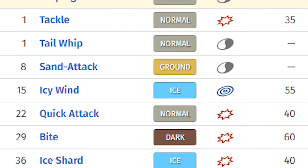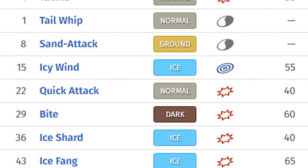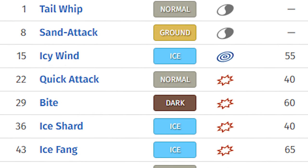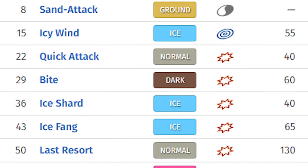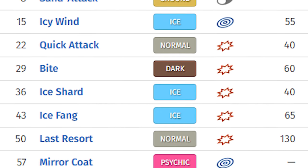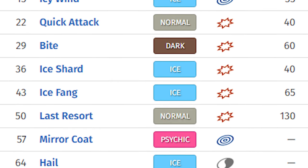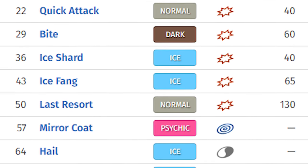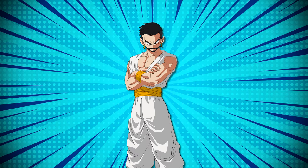Move-wise, we get access to Icy Wind at level 15, much like most Eeveelutions getting access to a good move early on. But later on, we only learn physical moves, so we may need to rely on teaching it TM moves earlier than expected. The next time it learns a non-physical move is level 57, which is much too high and late in the story. It's not even a good move. If only we could have a good hidden power type. We do get access to Shadow Ball, which may come in handy later on.